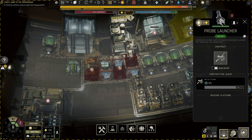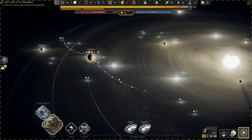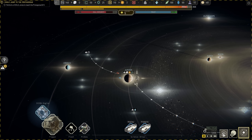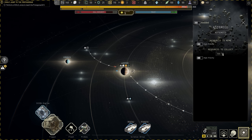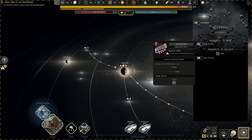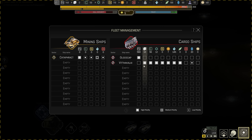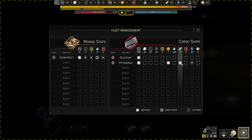We have a probe right now — just sent one out and set this to auto-build. There is 495 iron ore out here that we want to collect. I've only got one ship going back and forth doing it, so I'm going to have both cargo ships get that stuff as a super high priority right now.